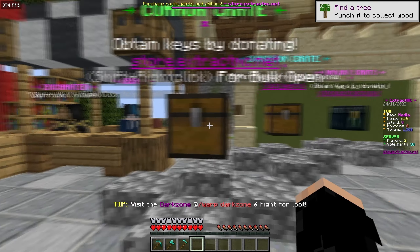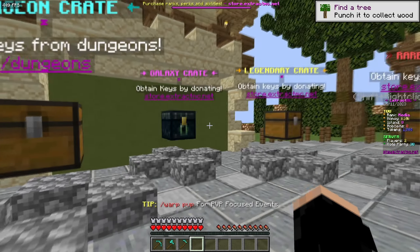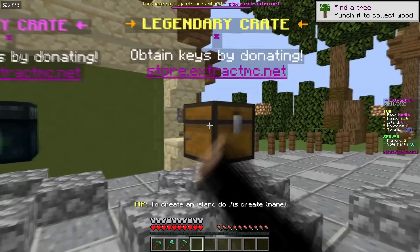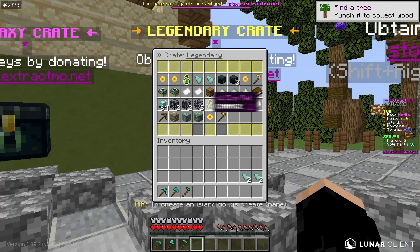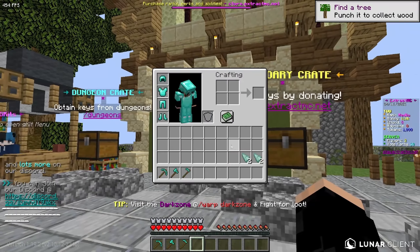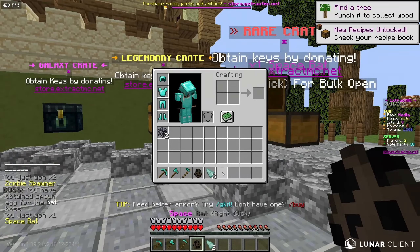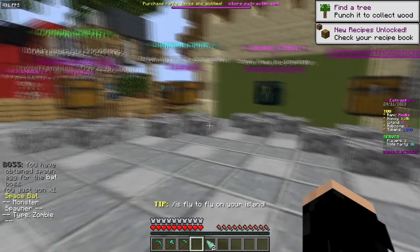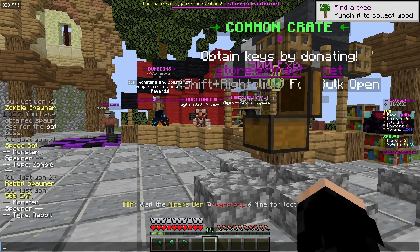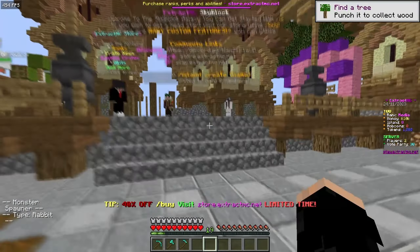Over at the crates area you can see what's available from the common crate, dungeon crate, galaxy crate, legendary crate, and rare crate. I opened the rare crate and got a zombie spawner and a space bat, then opened my common keys and got rabbit spawners and 500 EXP, which isn't bad.